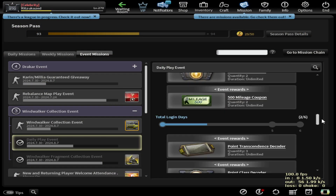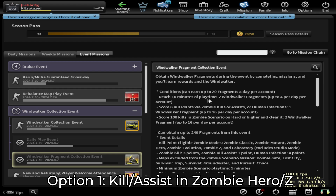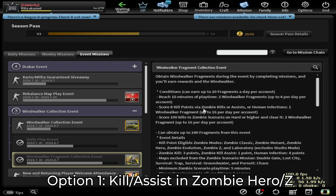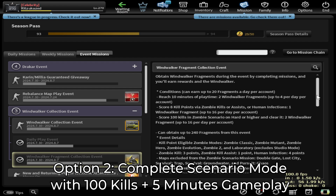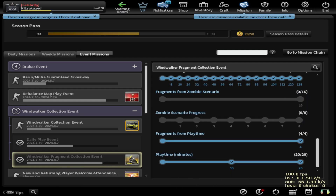To get this weapon, you need to collect the fragments just like the previous free weapon, where you had to farm the fragments by getting some kills in zombie mode, or completing scenario mode with 100 kills, which took around 12 days if you play this game every single day.